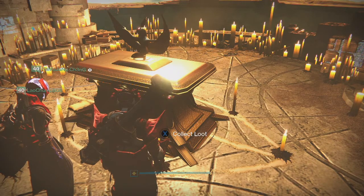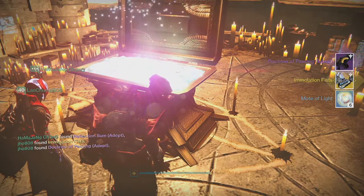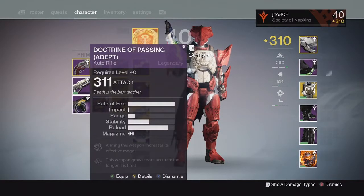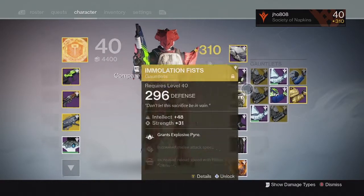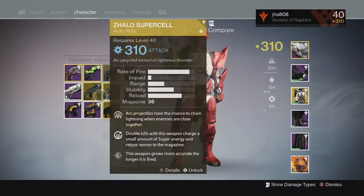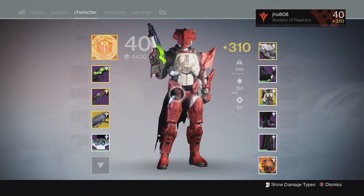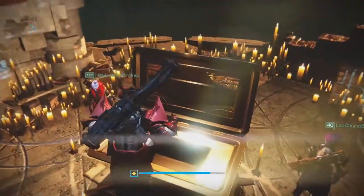Moving on to my next character, my Titan. From the Lighthouse chest we ended up getting another Doctrine of Passing Auto Rifle and an Immolation Fist Exotic Gauntlets. The Doctrine of Passing came in at 311, even worse than my previous one — kind of unlucky. My Immolation Fist came in at 310. I'm guessing the Lighthouse chest should also give between 310 and 320, since it's the ultimate reward, so I guess I just got unlucky landing at 310.